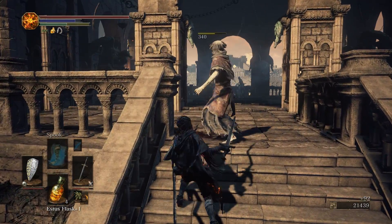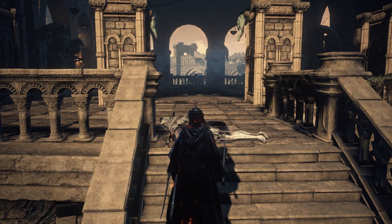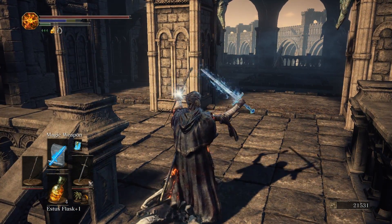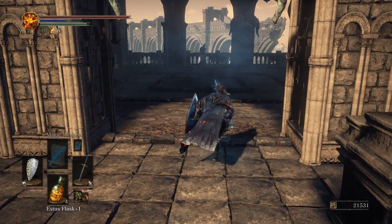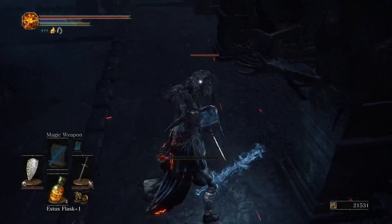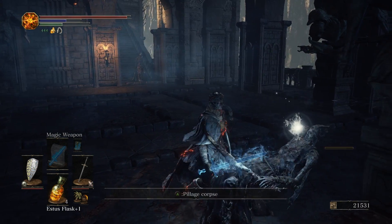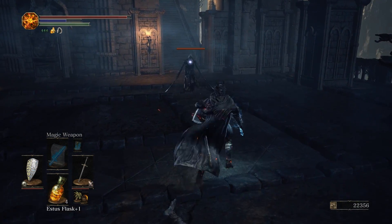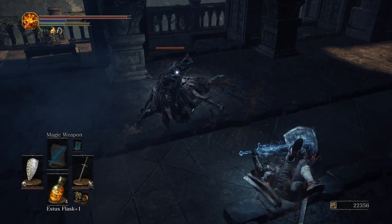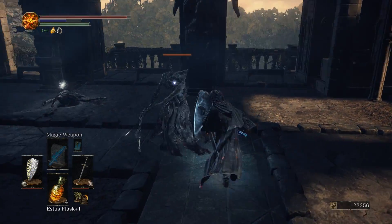We're also going to see another charm later in this episode — one that is arguably even more valuable, especially if you're doing PvP. Right here I'm going to buff my weapon with Magic Weapon because we have two more Wardens to deal with. If we can just pull one at a time, it'll be a lot easier. They are nimble creatures.